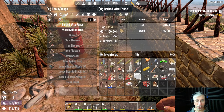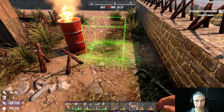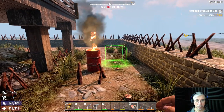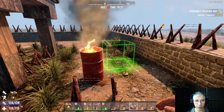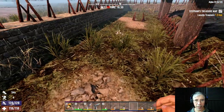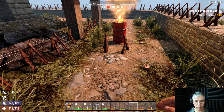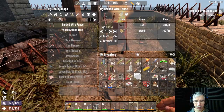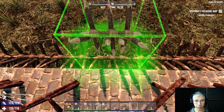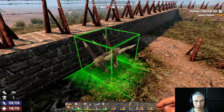I also prepared some landmines. The idea is to place them where I predict the zombies will come through — this area here. We have to be careful not to trigger them ourselves. This is my guess: they will come through this place here, and we need to beef up those defenses.